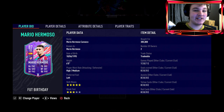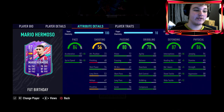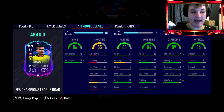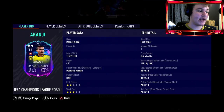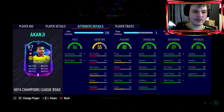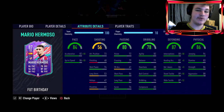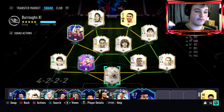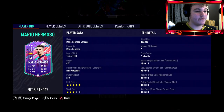He had 100% pass completion, 100% dribbles completed, 100% tackles won — this card is absolutely phenomenal. I think he's an absolute steal at 300k at the moment, and he'll be dropping to 150–200k in a week or so. If you pack him, first owner GGs — this card is so fun to use. I have not used a center back this agile since my Road to the Final Akanji. Akanji has 82 agility and 76 balance at six foot two; Hermoso has 82 agility and 71 balance at six foot. On the ball, Hermoso in my opinion feels better than Akanji.